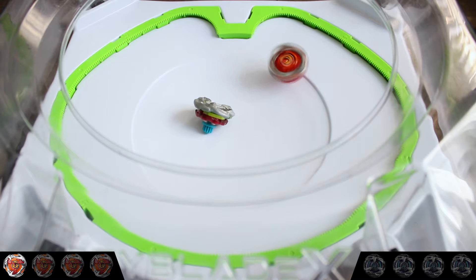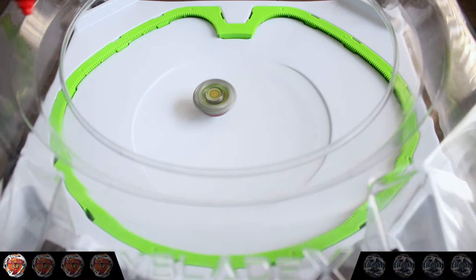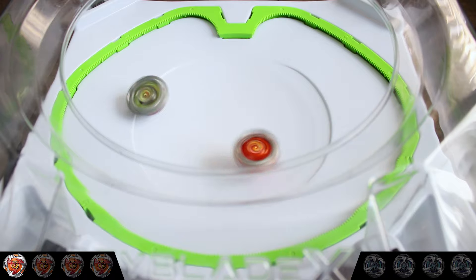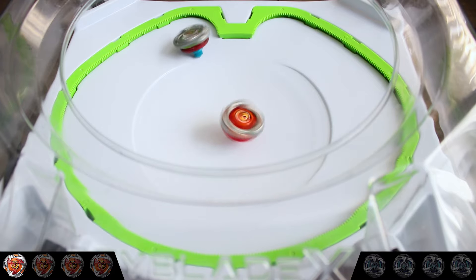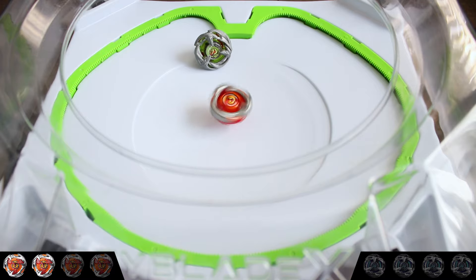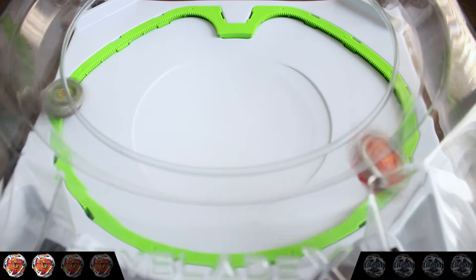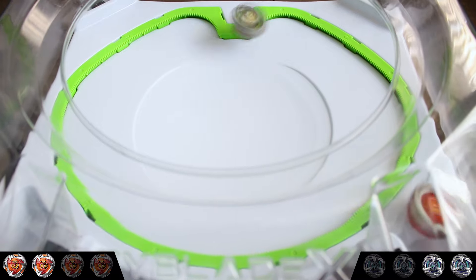Hell's Hammer gets Wyvern to waste its stamina X-Dashing and ruins its balance, winning with a spin finish. Hell's Hammer once again showcases its amazing destabilization by barraging Wyvern and winning with yet another spin. Hell's Hammer then tries to land on Wyvern with an X-Dash, but Wyvern's sloped blade counters it and lands a knockout, making the score 2-all.